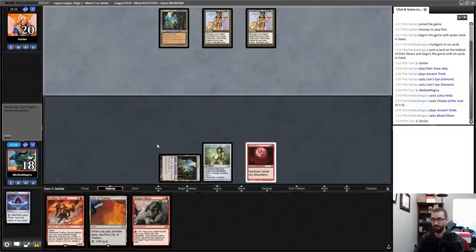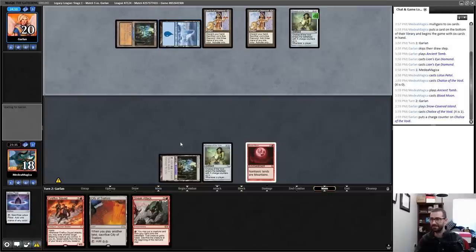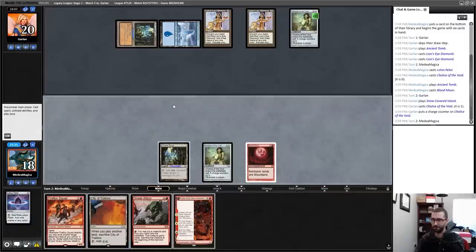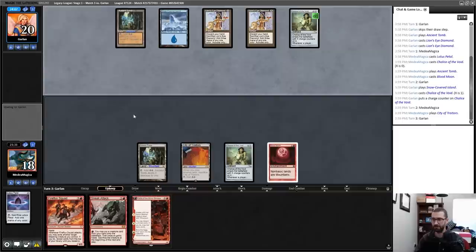Blood Moon resolves! That's so good — Palace Jailer on one. That's not going to do anything against me but my opponent doesn't know that. Now I just wait till I draw three mana, then I'll have Fable into Fireflux Squad. How awkwardly are we going to stare at each other this game? Very awkwardly. Right on time — thank you, top of the deck was generous.